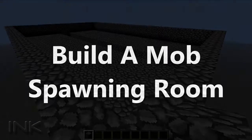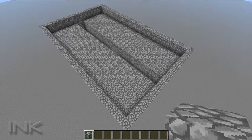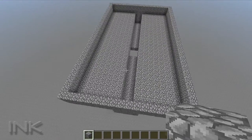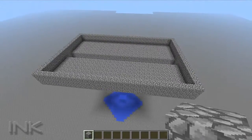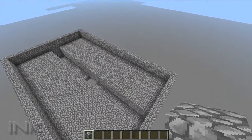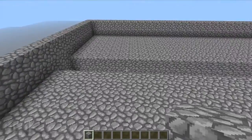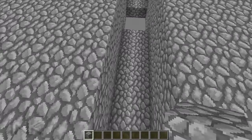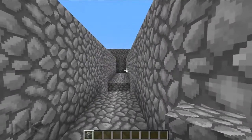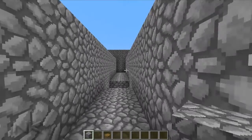First, we need to build a mob spawning room. You can do this several different ways. The person that requested this tutorial was referring to the one I did on SocialCraft, which was kind of underground and had a lot of design flaws. So this one will be a little bit different. Basically, all I did was make a large room with about 8 blocks on each side with a 2-block gap in the middle.